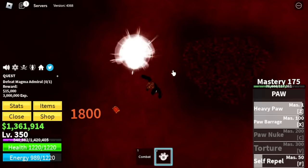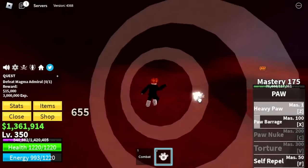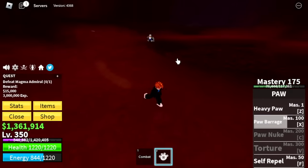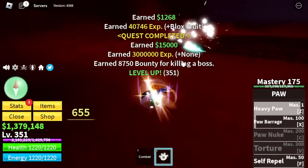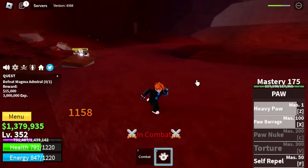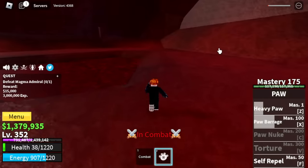For the Magma Admiral technique: use your skills and dodge to the side. Dash, use your Q, then dash to the side to avoid his skills. A Light Fruit user attacked me — that's Kizaru. And the other one is Akainu, a Magma Fruit user. We're almost dead but he won't be able to kill us.